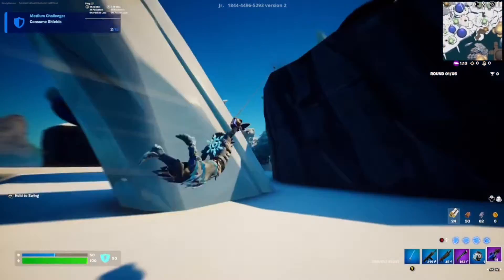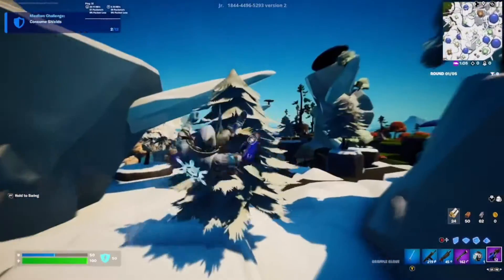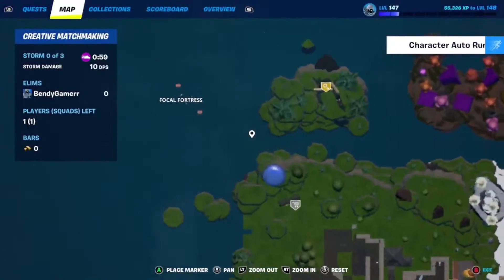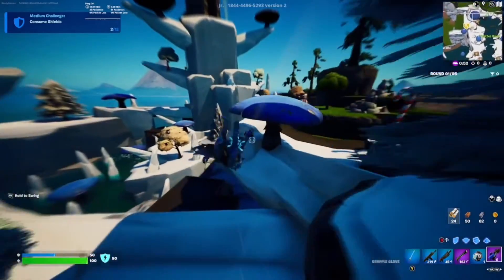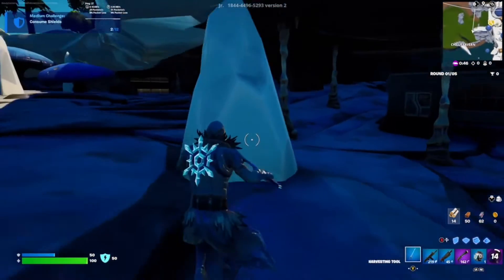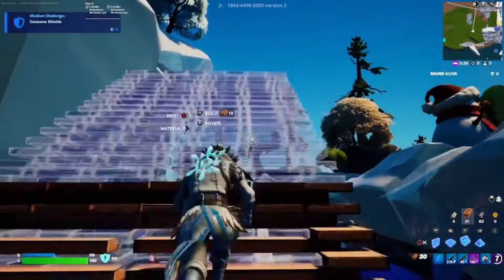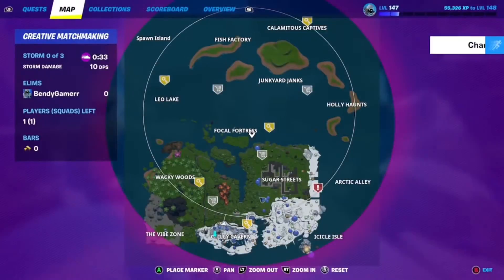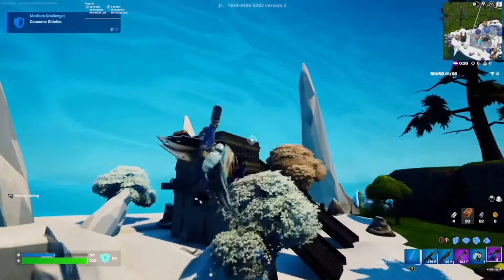Over here we have Chili Cavern, which is a Grotto and Rave Cave type POI. It replaces Brisky Barn — I can see why Junior did that since almost nobody landed at Brisky. Overall Chili Cavern is really sick. I really like this POI — again, Grotto and Rave Cave vibes. I love the Grotto, and I think Arctic Alley and Chili Cavern are probably going to be my new drop spots in Season 4.